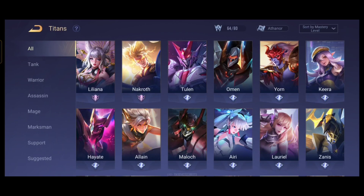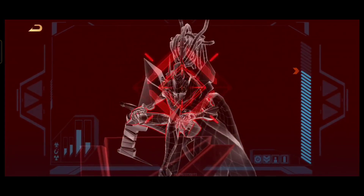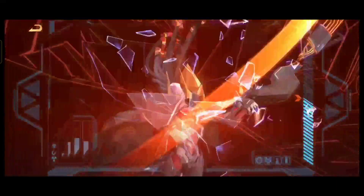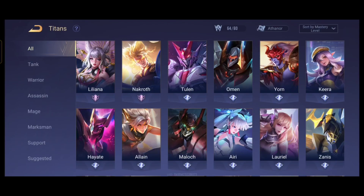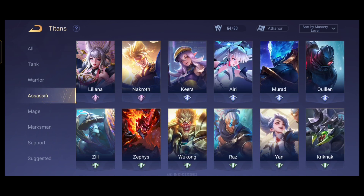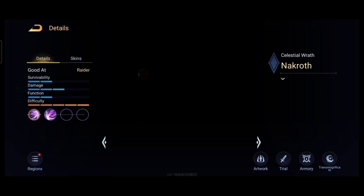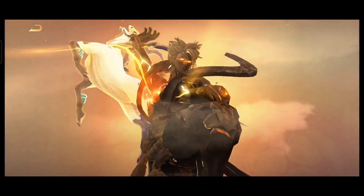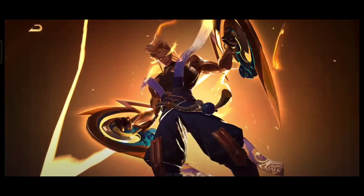The first titan is Omen, the strongest warrior, and I will be going over the counters you can pick against him. The second one is Nacroth, who is hands down the strongest assassin in the game right now. I will be giving you tips on how to counter him and what titans to pick to counter him.